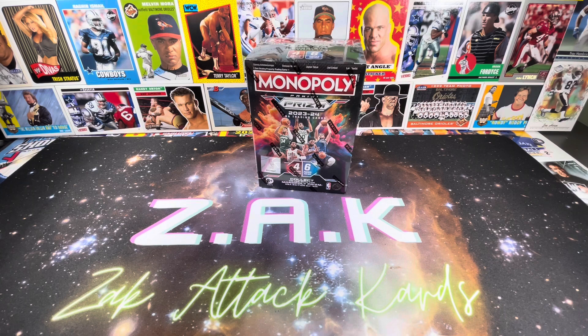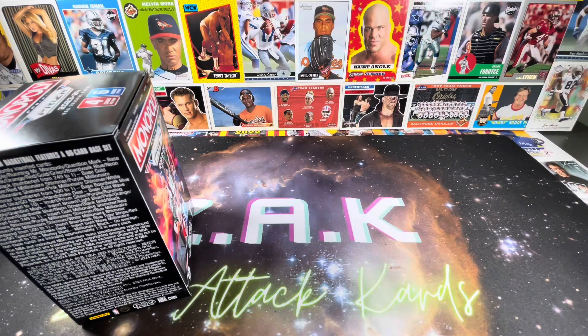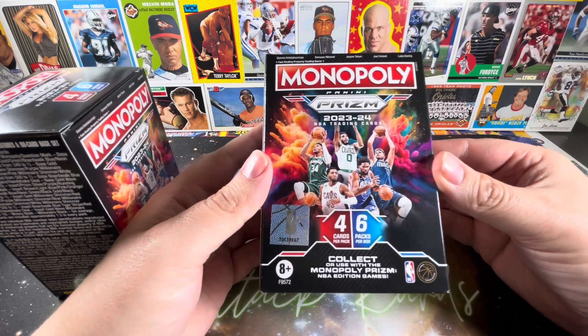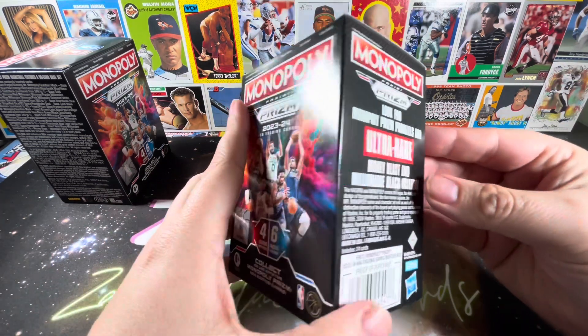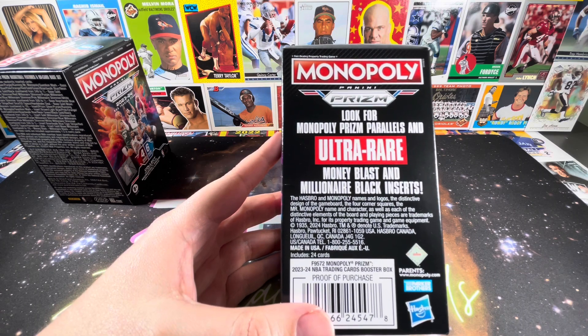We can do a little review of what to look for or what they advertise — there are quite a few things in terms of what they show you on the side of the box. So we have the Prism Monopoly Prism 23-24. It doesn't make a ton of sense to get the board game if you already have the one from last year — sure, there are some updated cards, but the cards are easily transferable between the games. Look for Monopoly Prism parallels, ultra-rare Money Blasts, and Millionaire Black inserts.